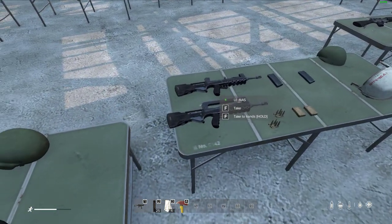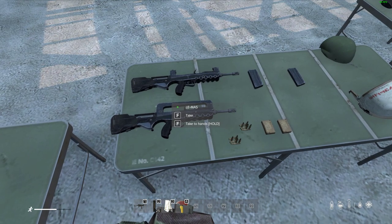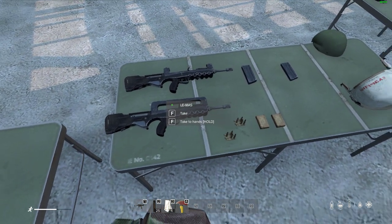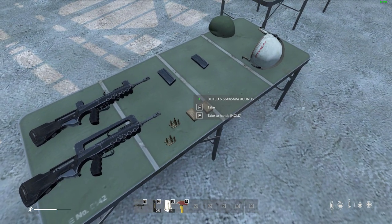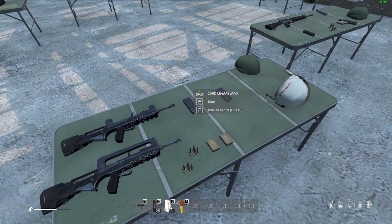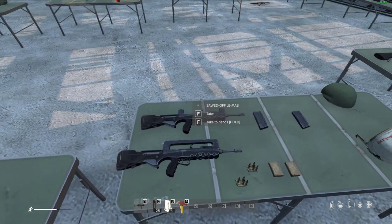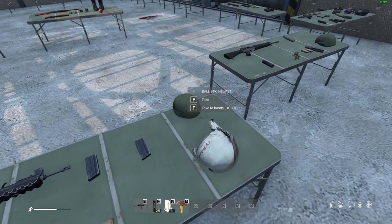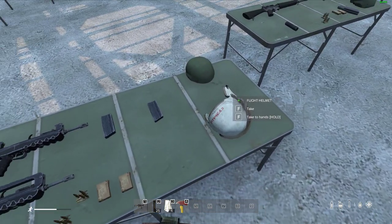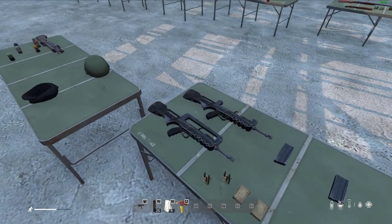Here we have the FAMAS, or LAMAS as it's called in the game. It takes 5.56x45 in boxed normal and tracer versions with a 25-round box mag. You can saw off the sights for a better view. This gun is a bit more rare — you'll mainly find it at helicopter crashes, and possibly on military trains.